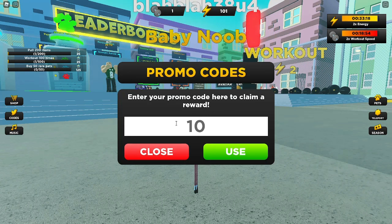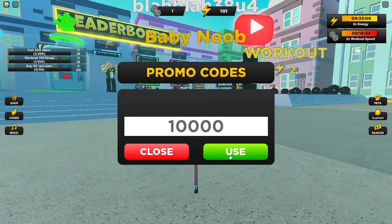Now we got the code 10000 — you don't have to put 'likes' at the end, just 10000. This should give a 2x energy boost, if it still works. Let's just go ahead and see. Yes, it gives a 5-minute 2x energy boost.